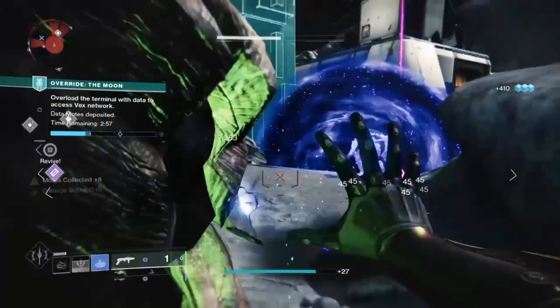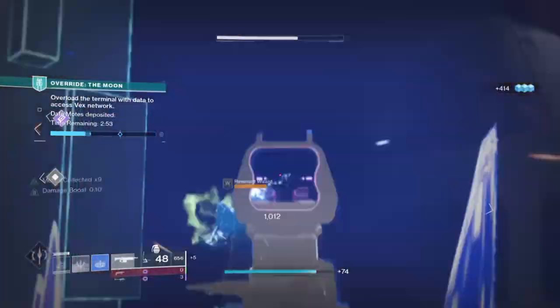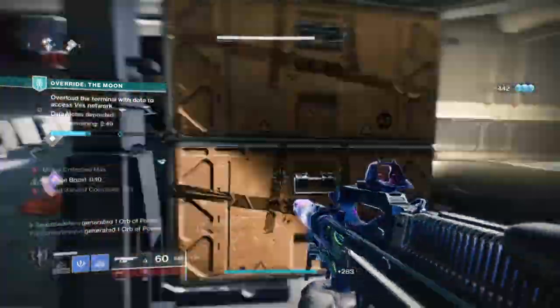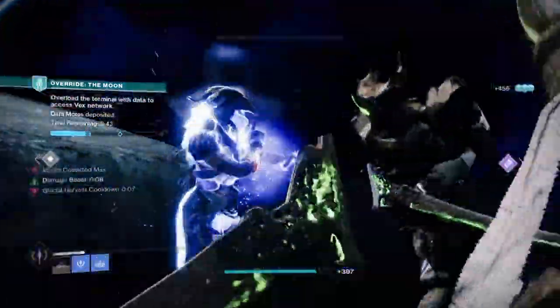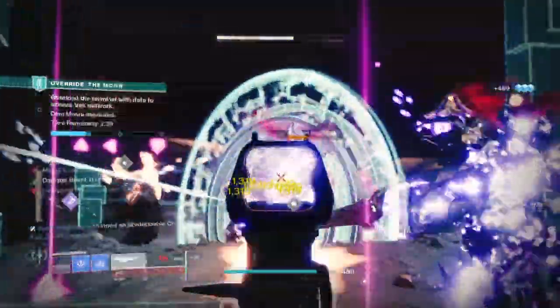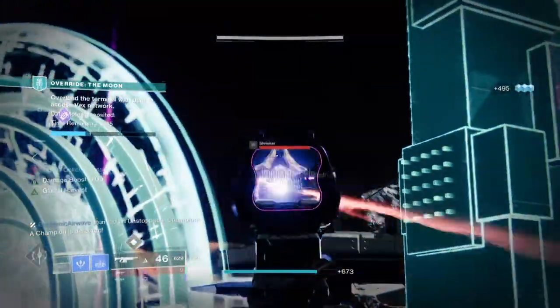The main key thing to take away here is how previous builds based around them have been buffed overall. Mid-tree solar Titan with Severance now has a throwing hammer that upon impact can detonate and wipe out a group of enemies in one blast with no cooldown involved. Felwinter's Helm now lets you use your ranged melee attack to proc the debuff at a safe distance. And Assassin's Cowl pretty much had no change whatsoever.